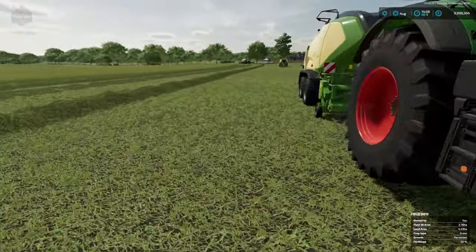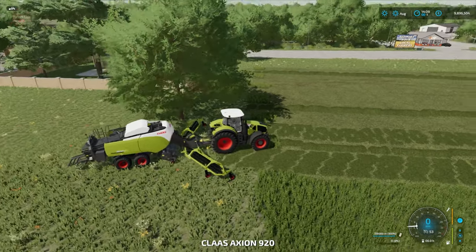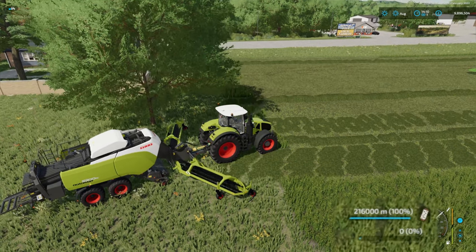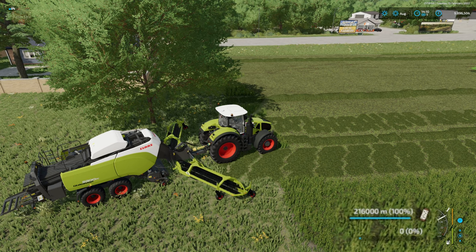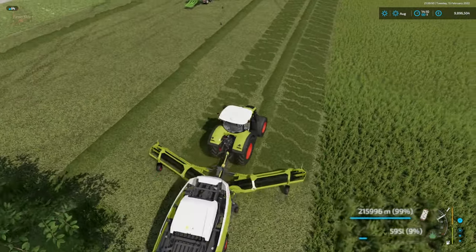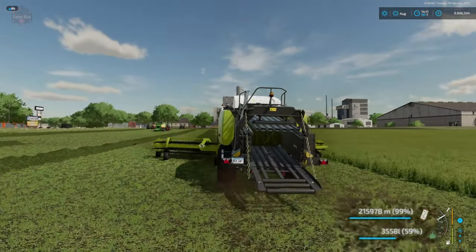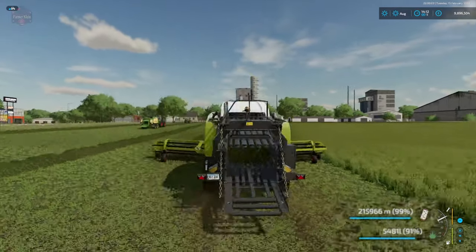The last thing I want to demonstrate at this point in the video is the modified Kloss Quadrant 5300 with the Lizard rake in the front. You can see we have 216,000 meters of twine. As we are gathering a product, we are consuming twine at a consistent pace, because as the bale grows, more and more twine is being used in order to wrap the bale.